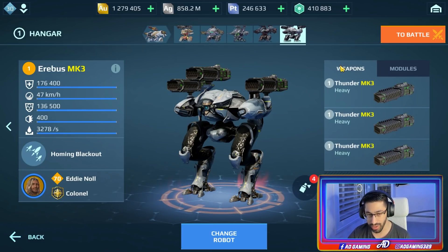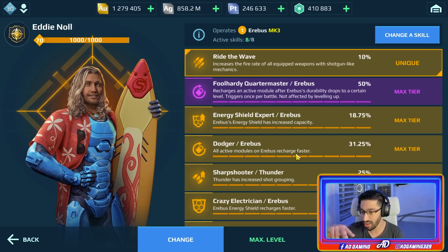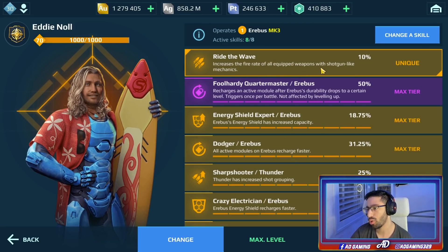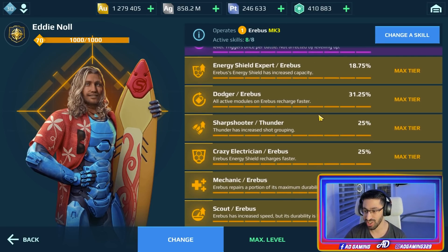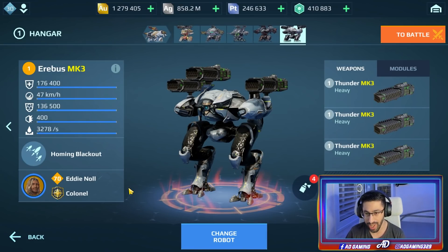I'm going to use the Thunder — yeah, you heard that right, the Thunder again — but this time we have the new legendary pilot Eddie Knoll. This pilot also applies to old shotguns like the Thunder and the energy shotgun as well. You can see it increases the fire rate of all equipped weapons with shotgun-like mechanics. This is gonna make the Thunder OP.